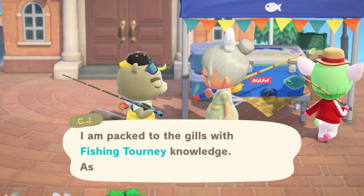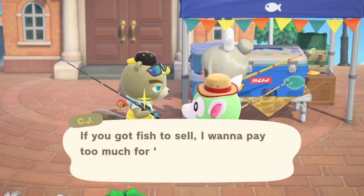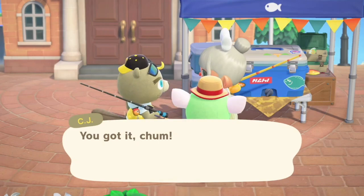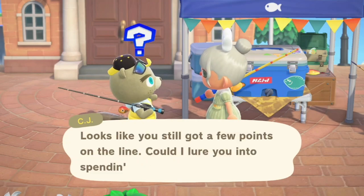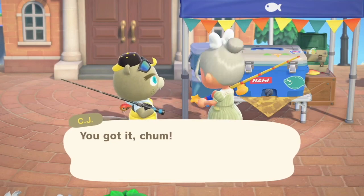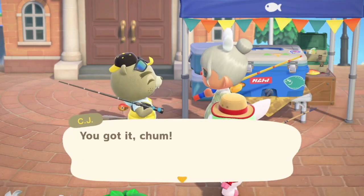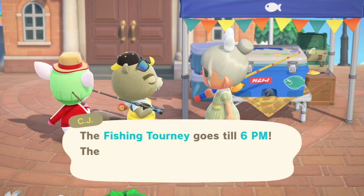To exchange your points for prizes, you tell CJ 'there is something else' and he'll give you the option to swap your points for swag. I have 31 points earned today, so I'll be getting the fish pochette — that's a cute little item. He'll keep asking if you want to exchange more points, so you can continue talking to CJ until you redeem all your points. Trophies arrive in the mail the day after the fishing tournament.